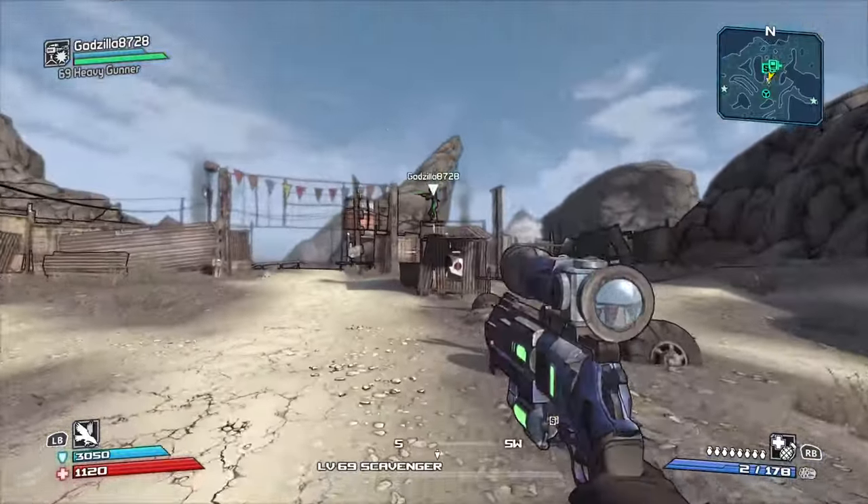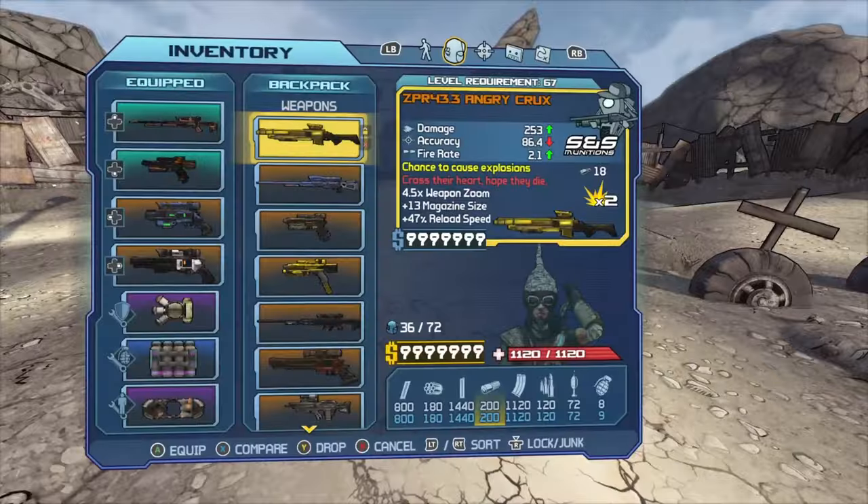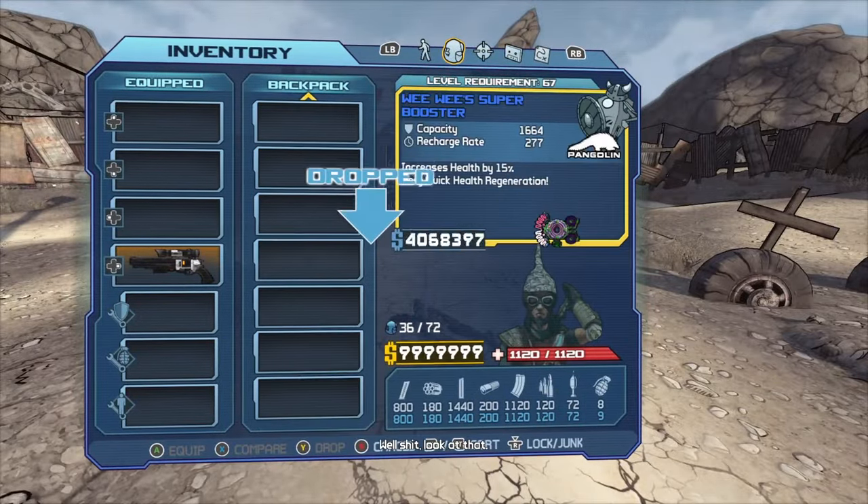So all you need to do is jump into your friend's lobby. I've got my mate right here. And then what you want to do is drop all your gear on the ground.